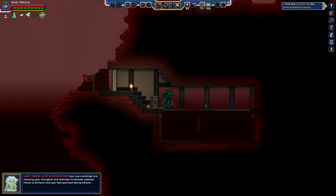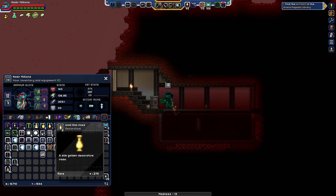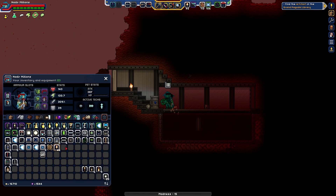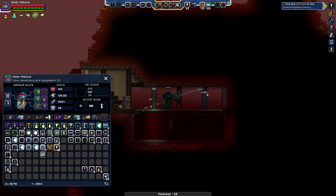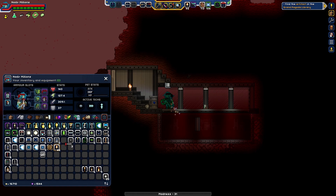All right, so we're inside here. I'm gonna do myself a favor, I'm gonna throw up some light here. What's gonna be my best lighting available right now? Ancient pillar — that is the appropriate one. Iron spotlight.